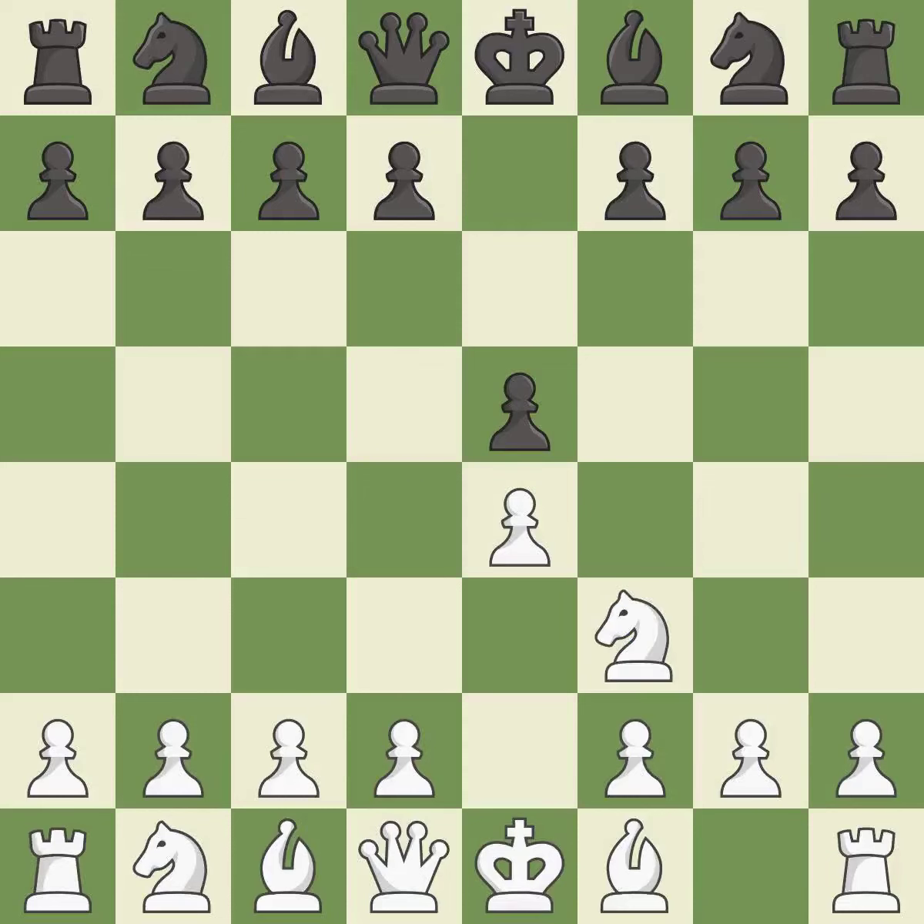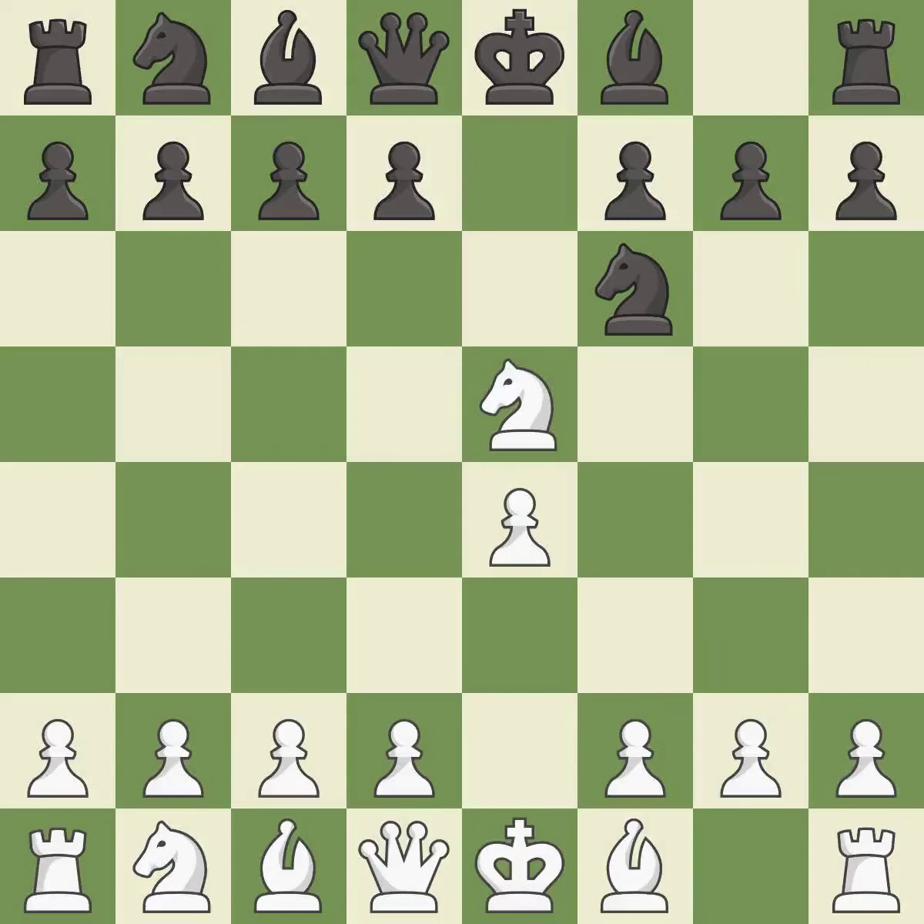Nf3 develops the knight toward the center, attacks the e5 pawn, and prepares to castle. Petrov's defense immediately attacks white's unprotected e4 pawn while ignoring black's unprotected e5 pawn. Nxe5 captures the undefended e5 pawn and places the knight in the center, where it controls many important squares.